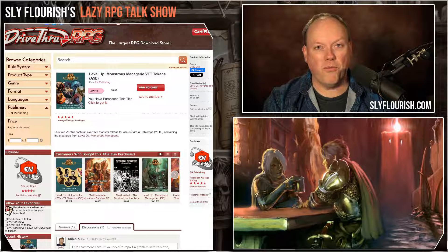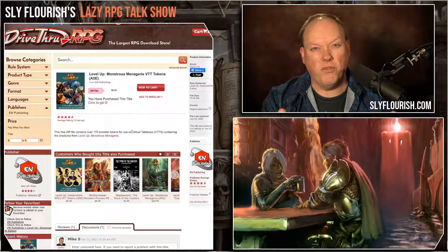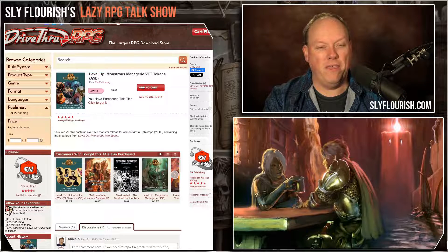This uses artwork from the Monstrous Menagerie for all of the standard core monsters that you would find in 5e, whether you're using the Dungeons & Dragons Monster Manual or whether you're using the Monstrous Menagerie — any of the common, typical monsters you see for 5th edition are included in this. It has 170 different monster tokens.